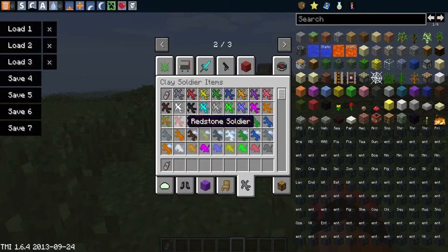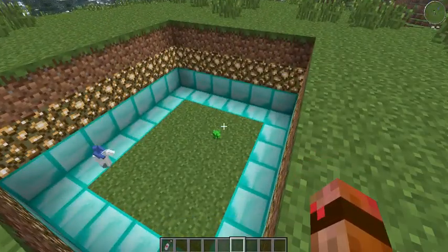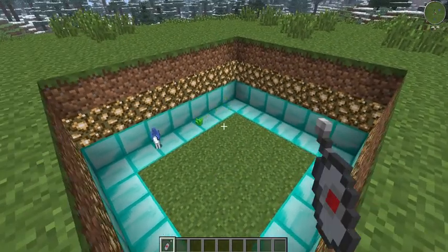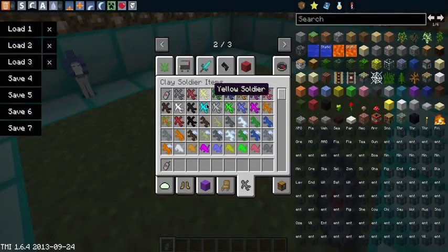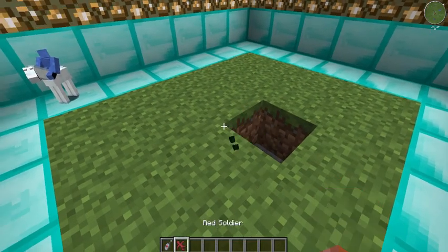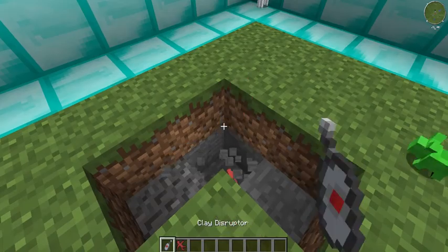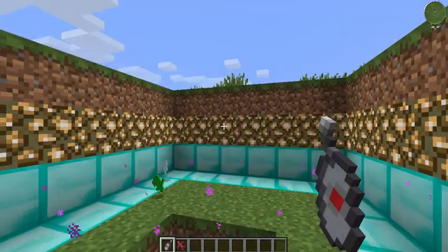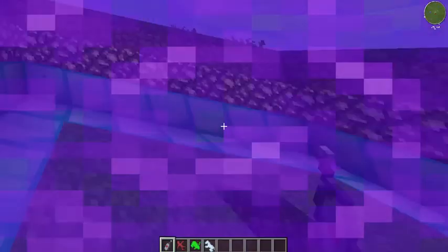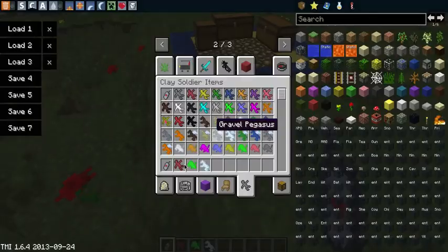This is called the clay disruptor. It kills all of them. Now watch this — as we put down these, you die. Watch, it does that, and yeah, a bunch of stuff happens. You look like you're going insane, but they all die. And that's the clay disruptor.